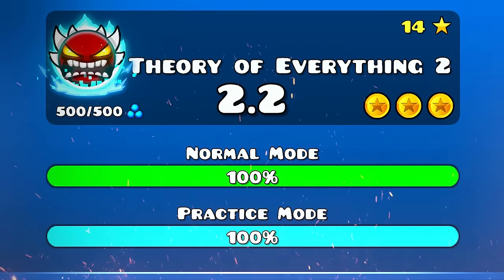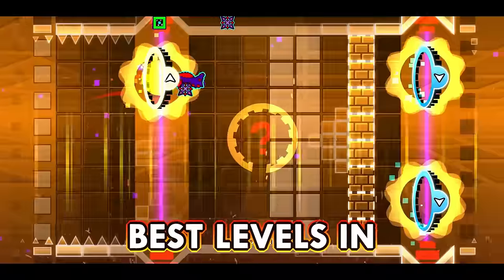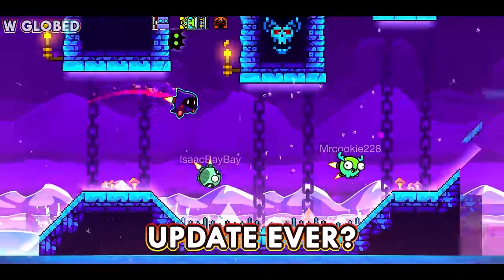This, my dudes, is Theory of Everything 2, that level with that sick drop. And it's one of the best levels in Geometry Dash. However, what if I recreate it in 2.2, Geometry Dash's most hyped update ever?